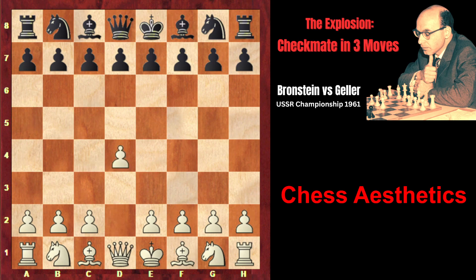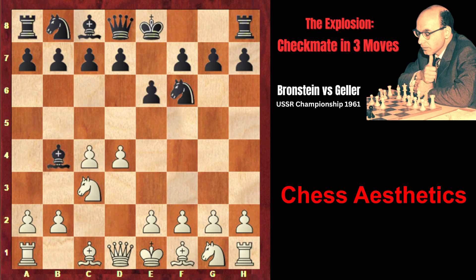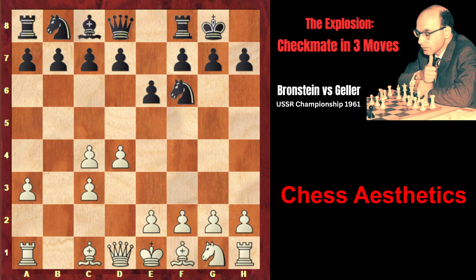Brannstein started with d4 and Geller played the Nimzo-Indian defense: Nc3, Bb4, and Brannstein opted for the variation with a3, which leads to the immediate exchange on c3. After which, white has the advantage of two bishops, but white's pawn structure is damaged. Geller immediately castles king's side, which Brannstein in his annotations doesn't like — according to Brannstein, it's too passive and premature.